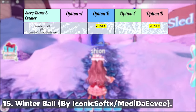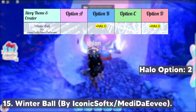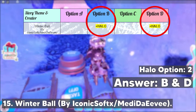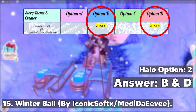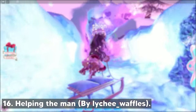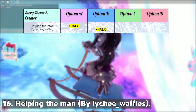On the next one, we have the Winter Ball story by IconicSoftX or MetadeeB. This story has two confirmed halo answers — the first one is option B and the second one is option D. You can increase your chance to get the halo if you pick either one of those options.